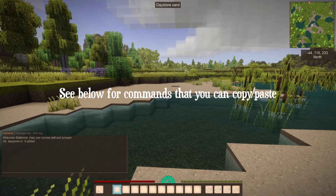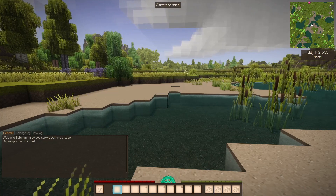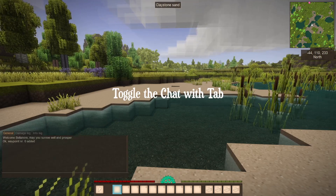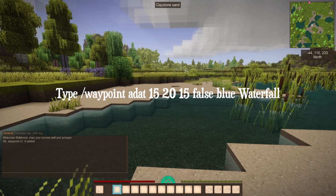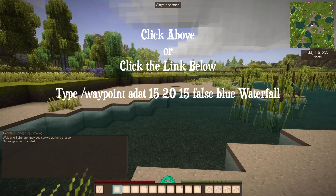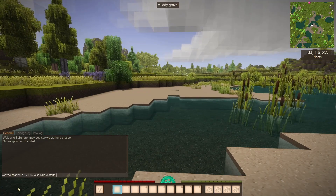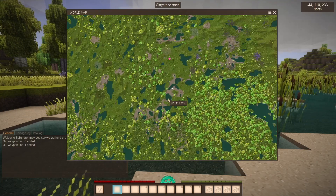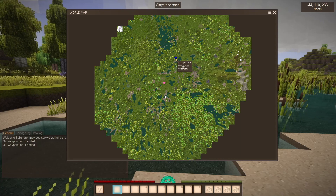You can also manually add waypoints via commands in the chat window. For example if you were playing on a server and another player tells you about a location you'd like to mark, say a waterfall, first press Tab to open the chat window. Then type slash waypoint add at, the coordinates, false, and a color like blue. You can pick from any of these colors and name it whatever you want — in this case, waterfall. Hit enter and you can see the waypoint was added, and there it is on the map.